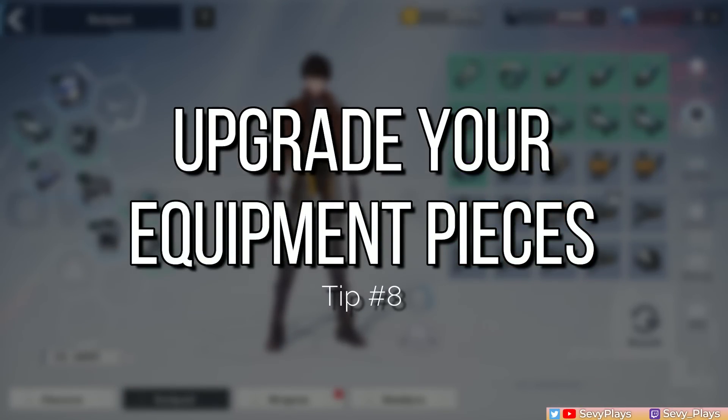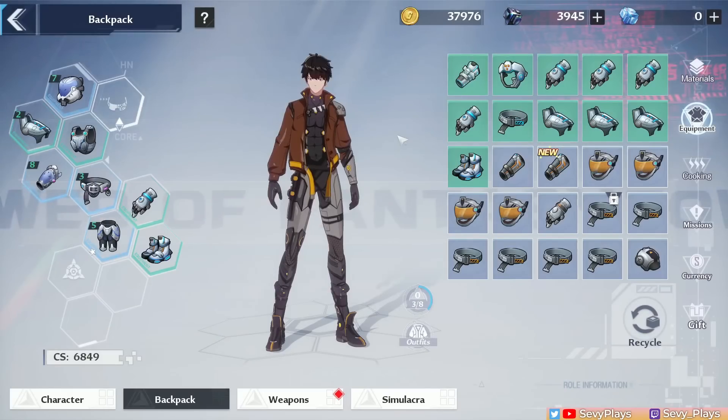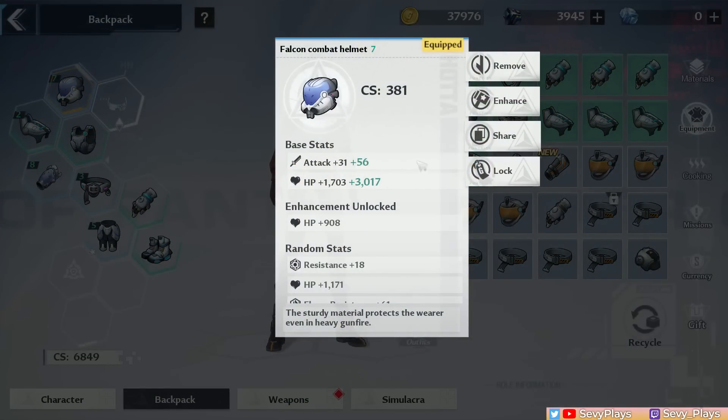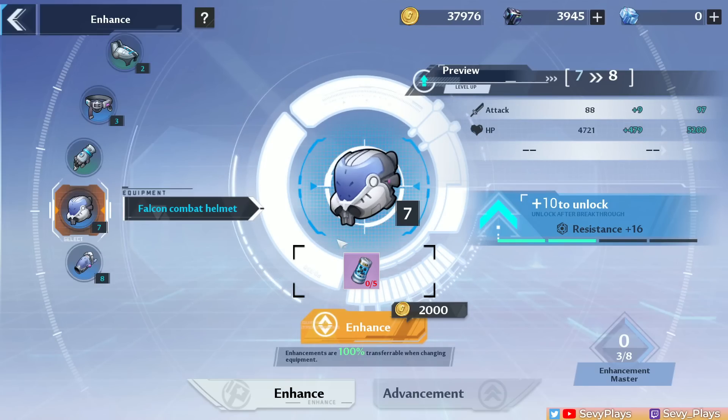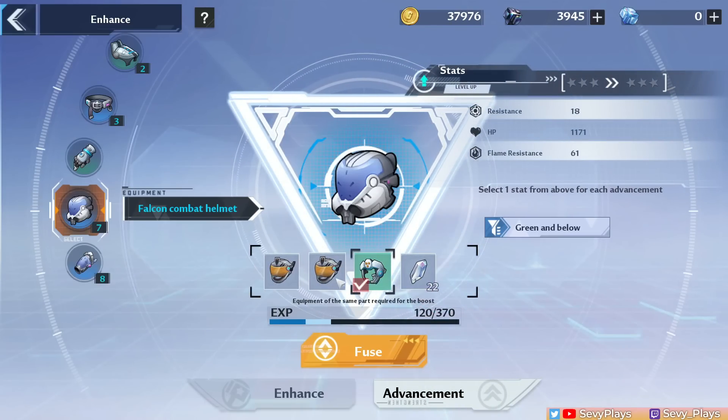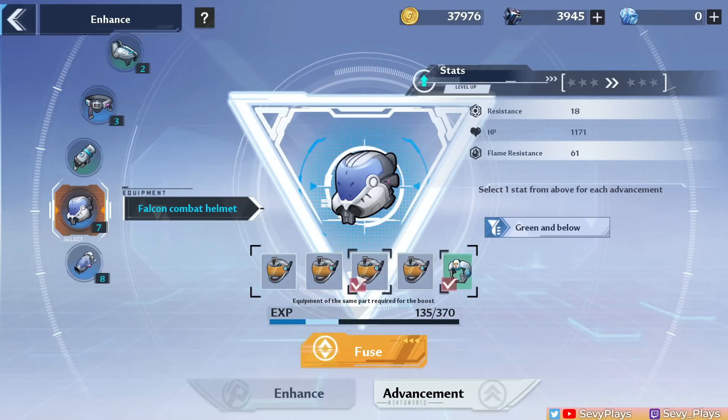Number 8, speaking of equipment slots, the next tip is to enhance or advance your equipment. It's easy to pay attention to your weapons and your matrices, but you might be forgetting about equipment that also needs leveling up. These pieces of equipment are still stat boosts to help increase your CS level. There are two things you can do on the enhancement page: first, you can enhance, which universally applies to that slot and is 100% transferable, so feel free to switch to a better piece of equipment and you'll still retain the enhancement. The next thing you can do is advance them, using prior pieces of equipment plus crystal materials — but this is not transferable unlike enhancement, so you might want to save advancement for actually good, higher-level equipment you can get in the future.